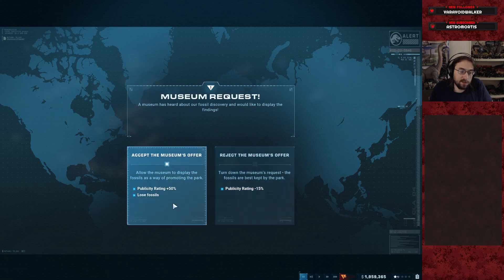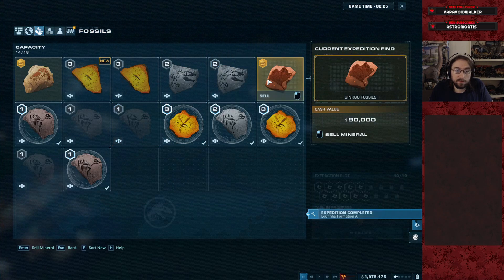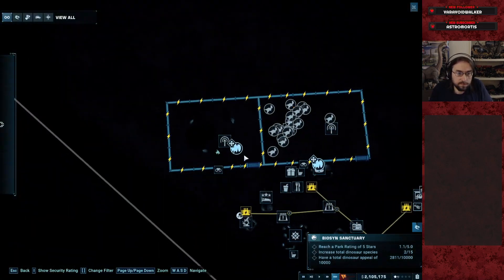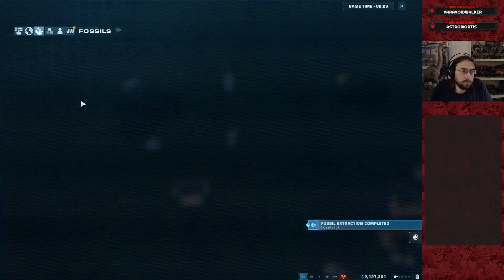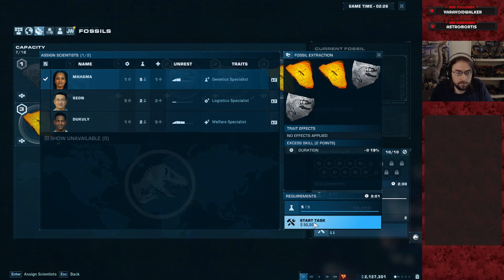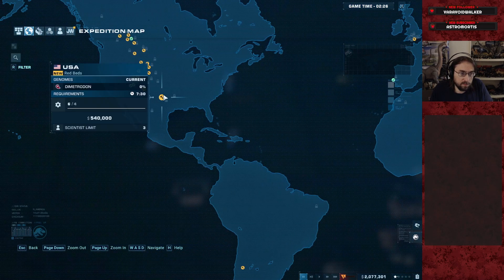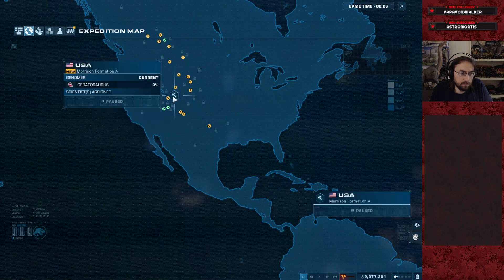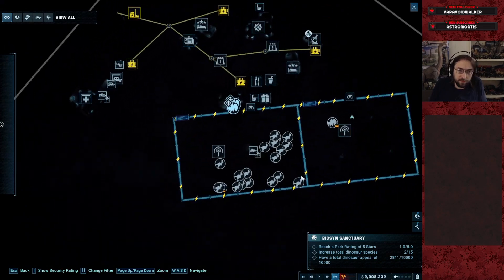Museum request — lose fossils or take the hit. Forget that — these are my fossils. The Cerato dig was not very good but it is complete. That was a low enough haul that I could believe dig yield didn't matter.